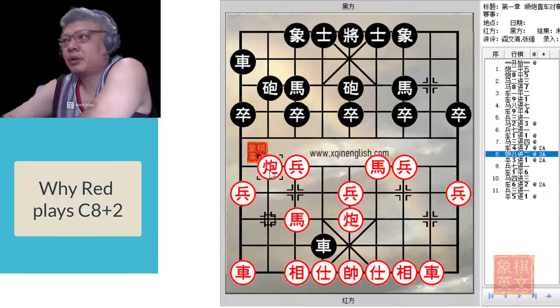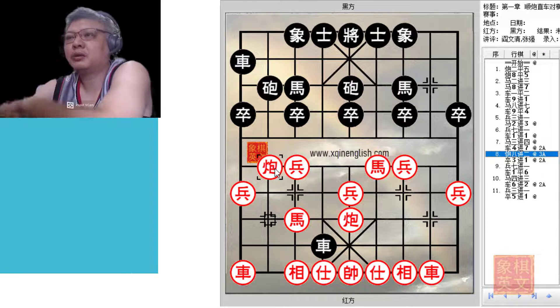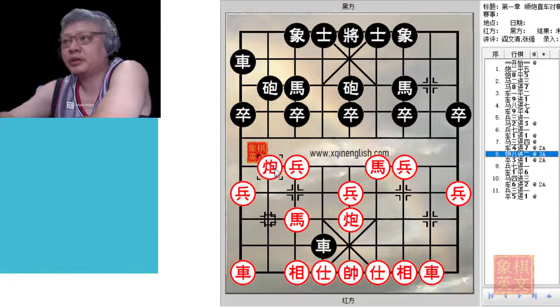Usually Red will continue with C8 plus 2. There are 2 advantages for doing so: first, the cannon will now protect the horse, which can station on the riverbank temporarily for attack. Once C8 plus 2 was played, if Black played R4 equals to 3, Red will gladly sacrifice his elephant and protect his horse in this manner, potentially trapping the black chariot. So this move is considered a good move by Red, allowing gains on both the offensive and defensive ends.